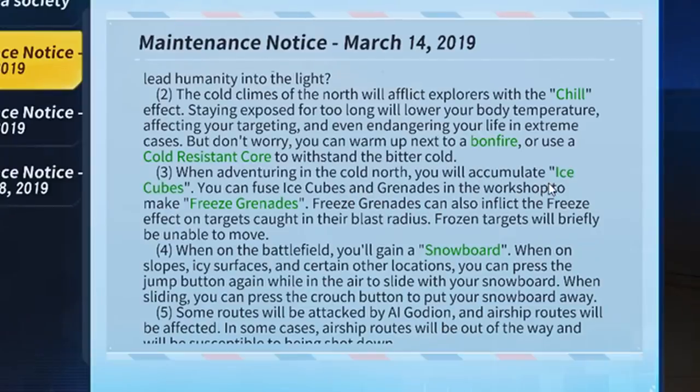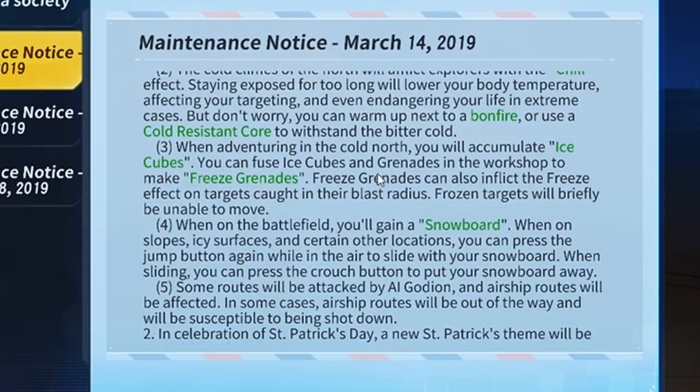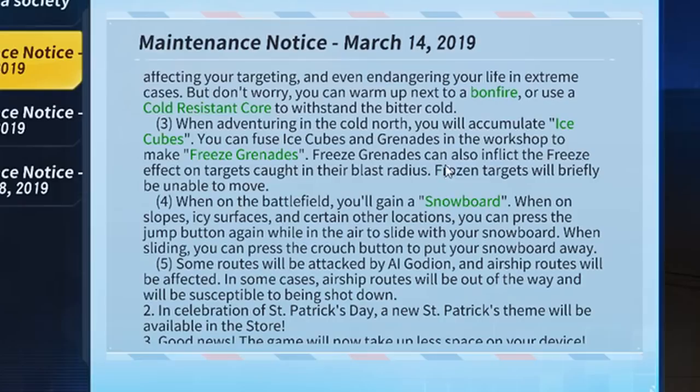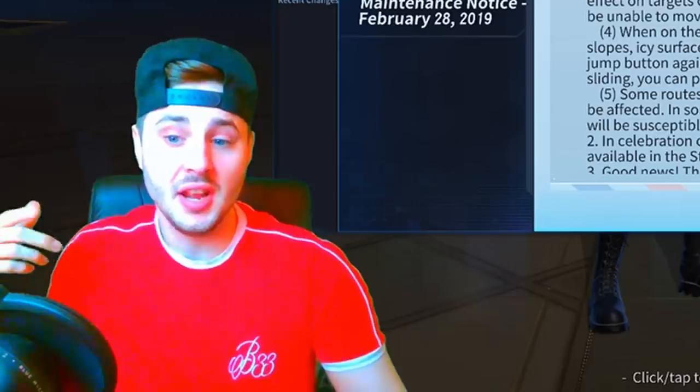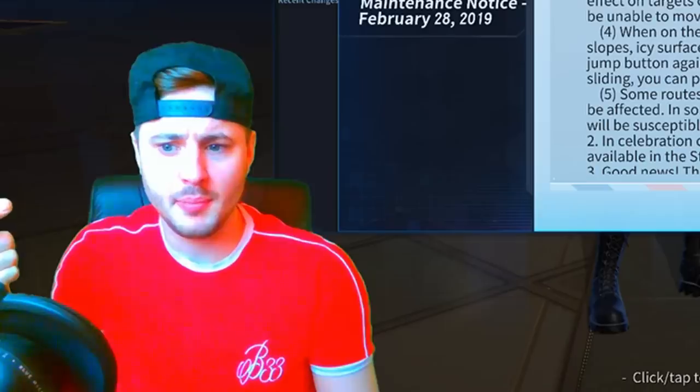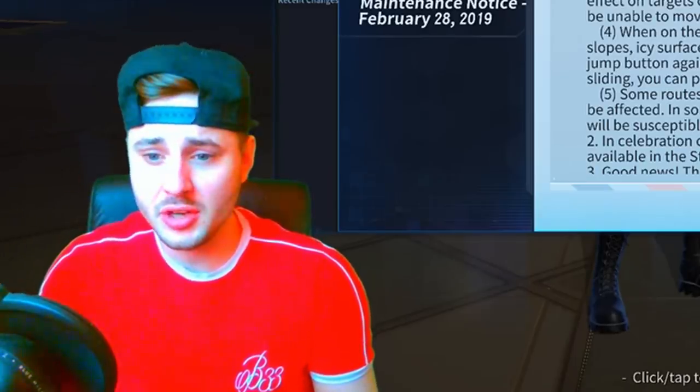When adventuring into the cold north you will accumulate ice cubes. You can fuse ice cubes and grenades in the workshop to make freeze grenades. Freeze grenades can inflict the freeze effect on targets caught in their blast radius - frozen targets will briefly be unable to move. It looks like another new grenade - we've got normal grenades, the Molotov, napalm, so why not add a freeze grenade.